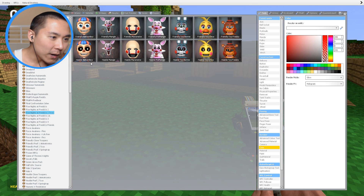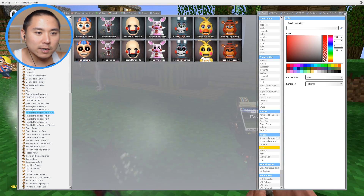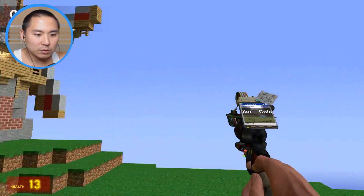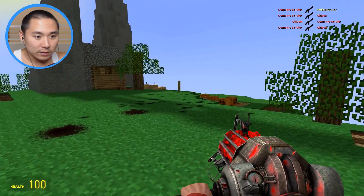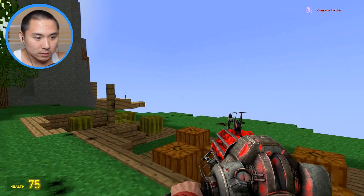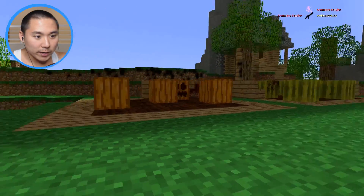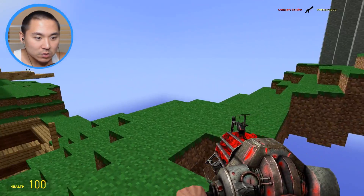Without further ado, let's spawn in the animatronics! Don't kill me please - oh no, I'm dead! I think ghost Deadpool is literally all dead right now - I don't see them anywhere. Where is everybody? They're literally invisible, I can't see them.